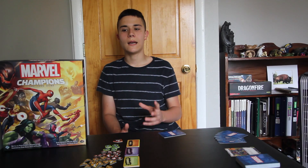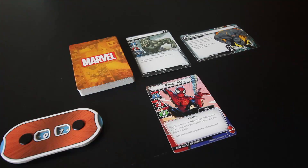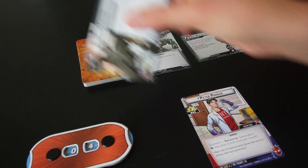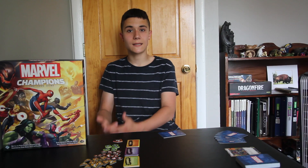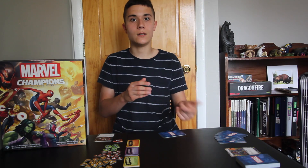I also like how you can alter what the enemy is doing on his turn. If you are in your hero form, the villain will attack you. So if Spider-Man is actually out fighting Rhino, Rhino is going to punch him back. Whereas if you are at home resting as Peter Parker, then the villain will scheme instead — so Rhino is going to progress on his evil plan. You can actually control what the enemies do on their turn just by flipping over.